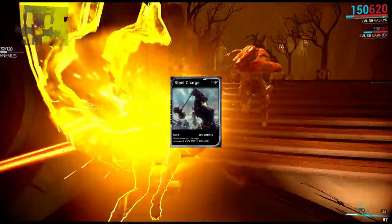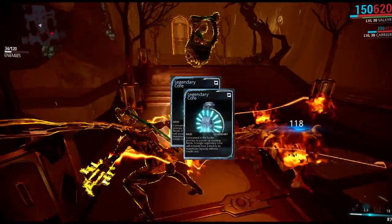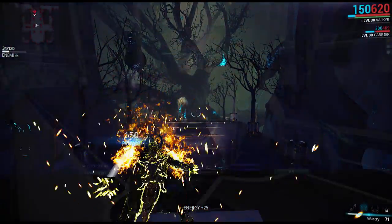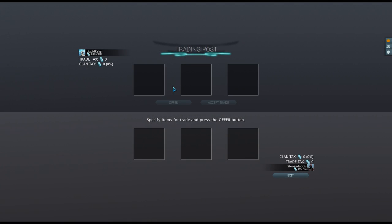Players who had a Steel Charge of rank 6, 7, 8, 9, or 10 would receive 2 legendary cores. This sounds like a good deal — well, it's a great deal. The legendary cores will level a mod from 0 to max for 0 credit cost. And you get 2 of them!